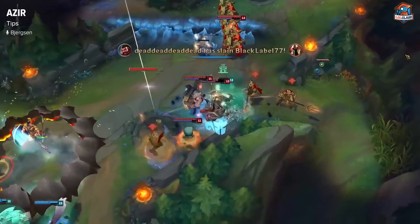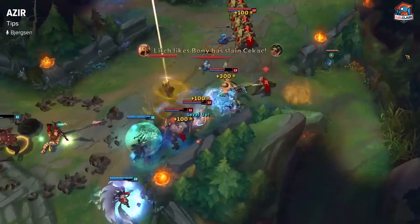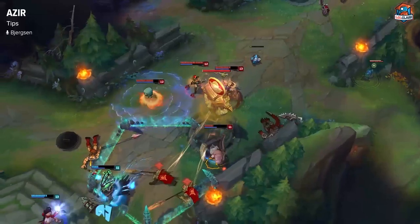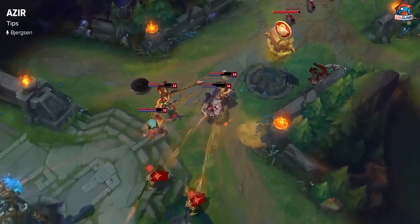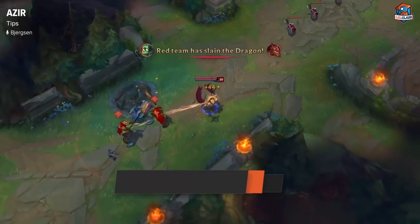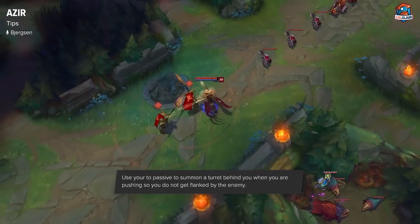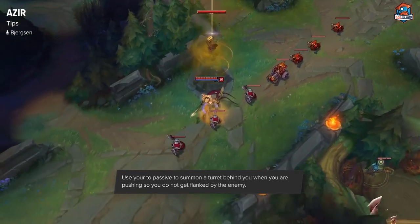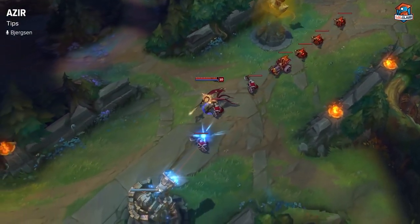Another thing that people neglect a lot is when to use the turret on Azir. If you use the turret at the wrong time, you're pretty much just going to give the enemy free gold — they're just going to walk up and kill it. It doesn't take more than about five to ten autos. But if you're going down mid lane sieging and you set the turret behind you, it can really cover a lot of ground and make sure that you're not going to get flanked or engaged from behind.